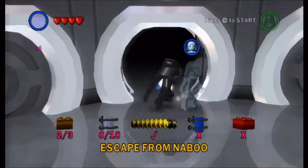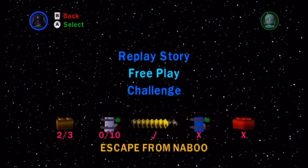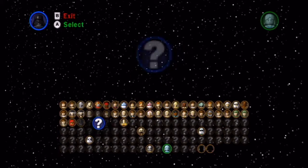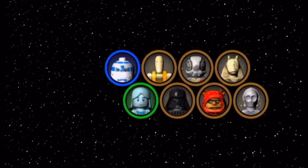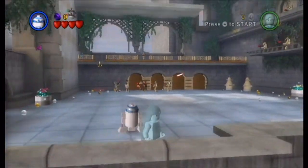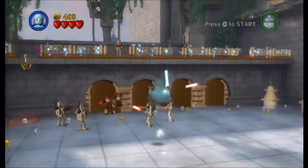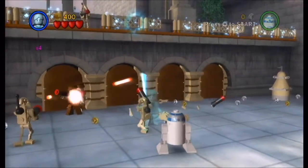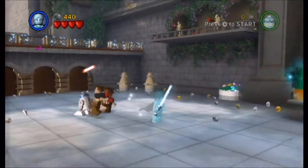I went in to Escape from Naboo, and there is something really annoying about this - I spent ages going back and forth through the level because there was a minikit I missed. It turns out I'm pretty sure it's one that's changed location, one that wasn't there before. It's on a balcony, just like the one those droids were on. It looks no different from any other balcony, but that's the one the minikit is on. That was extremely frustrating - going back and forth with that level.